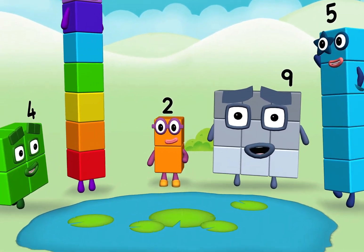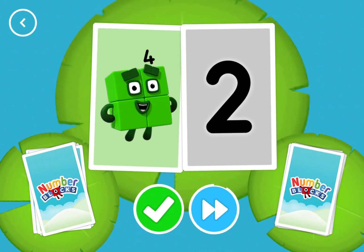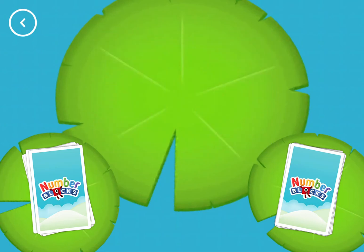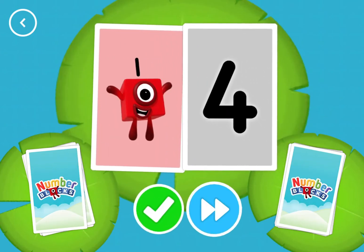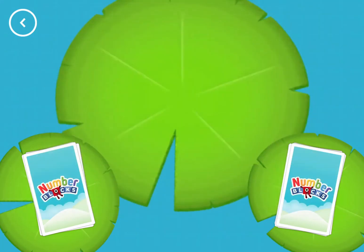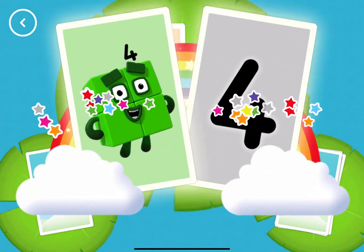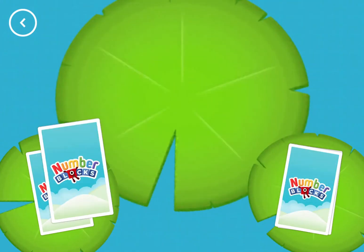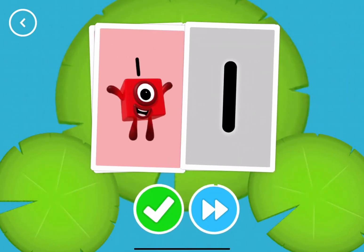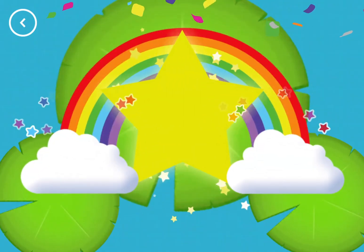One! Four! Two! Seven! Seven! Eight! One! One, four, four, snap, you found two cards that show the same amount. Two, four, four, snap, you found two matching numbers. One, two, one, one, snap, you found two matching values. Amazing.